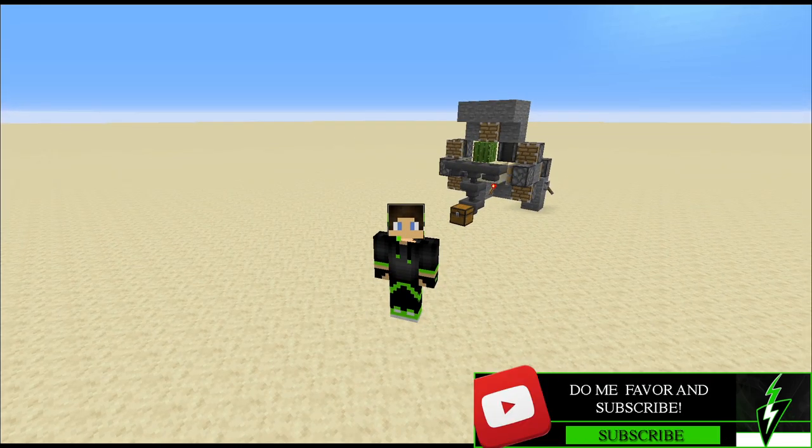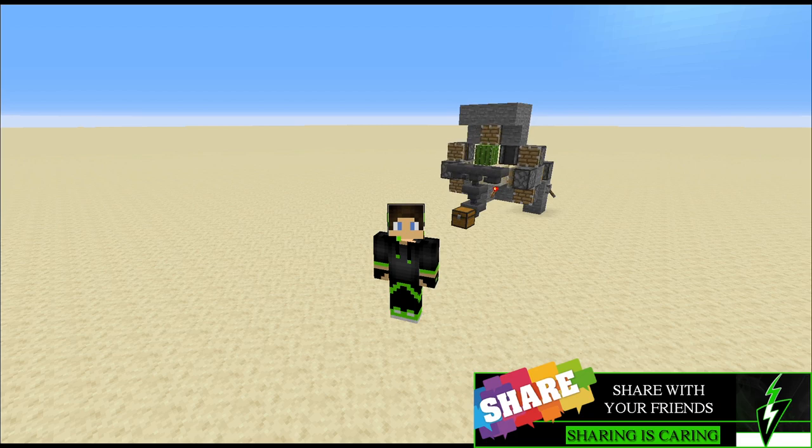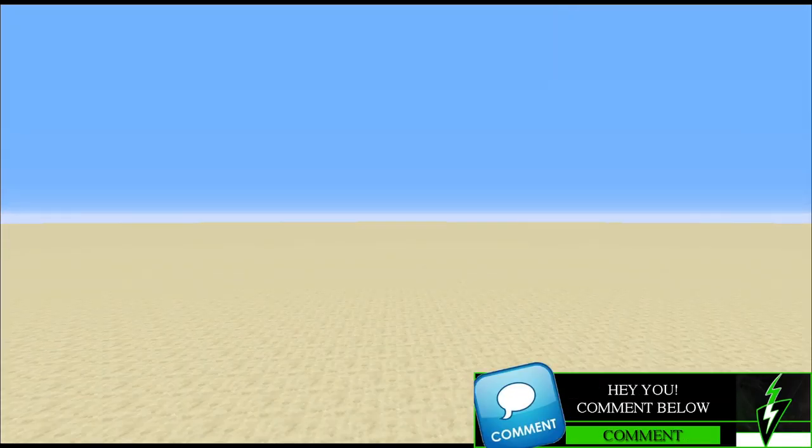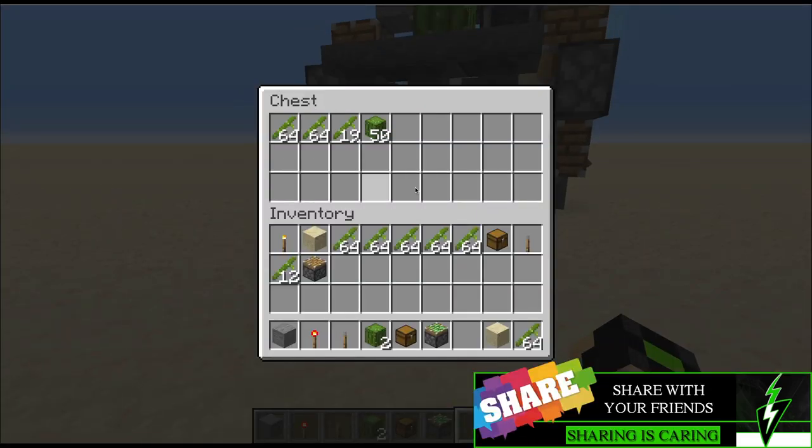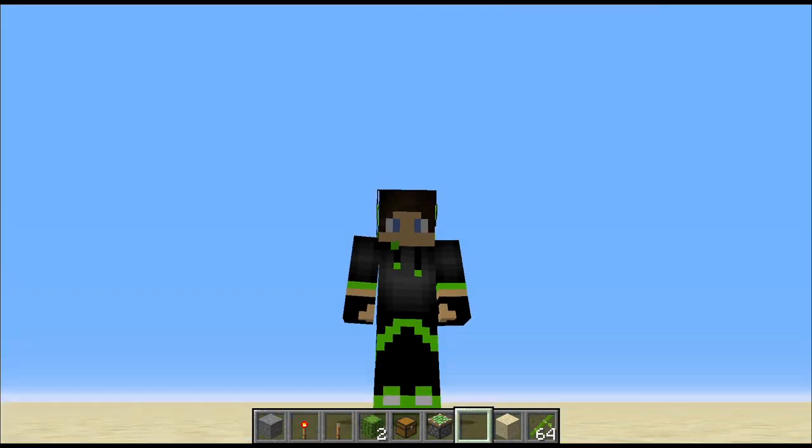I definitely recommend you guys give this build a try as quick as possible for your survival world. That is the cactus and bamboo zero tick farms — all in the same video. They both use sand, so even if you spawn into a desert without any dirt, you can still build this farm. Easy peasy. Hopefully this video helped you out — don't forget to like, comment, and subscribe. Until next time, keep gaming. And just look at how much stuff we got already — that's crazy!